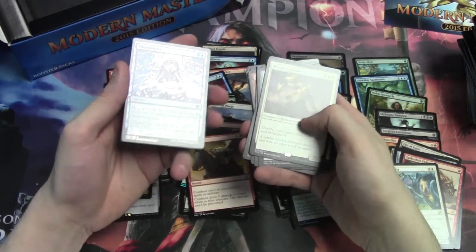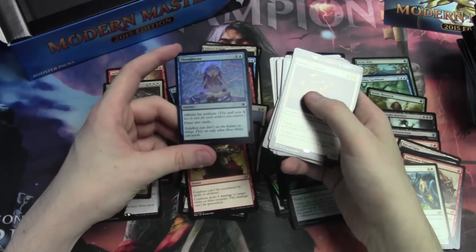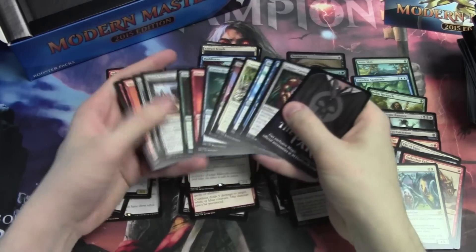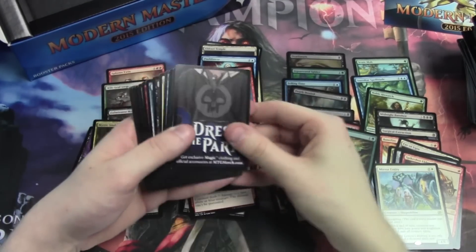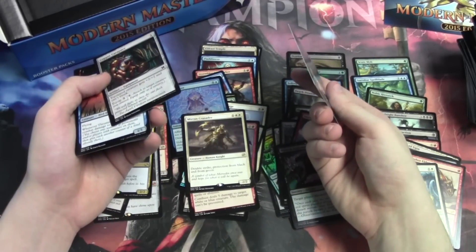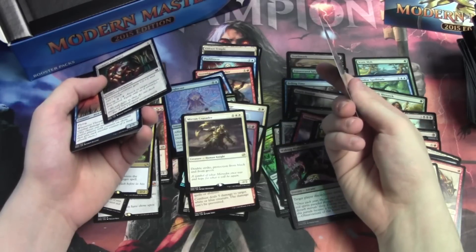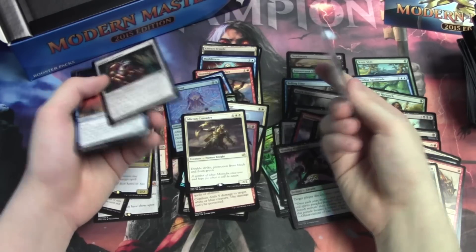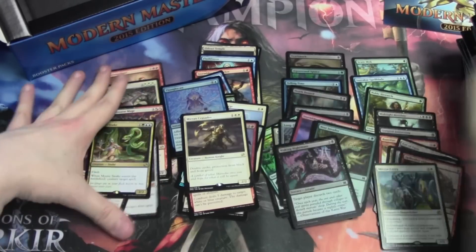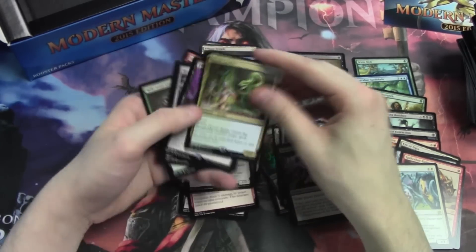Mirren Crusader. Oh — Foil ThoughtCast, there we go, there's the redemption. Pete, this is more than $2. I don't care, Pete — more than $2, friend. Just insane. Absolutely insane. So much swag, as the kids nowadays are saying. Are they still saying swag? I'm out of it — I'm not a teenager anymore, so I don't know. I'm like 30, I can't help you here. Yeah, so this box was, quote unquote, absolute fire.